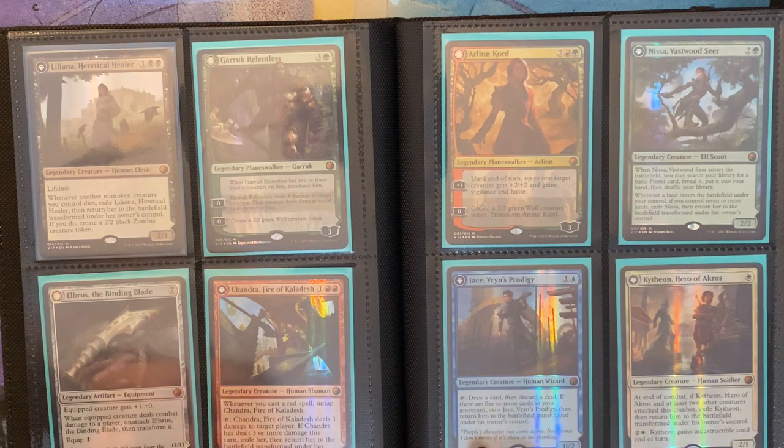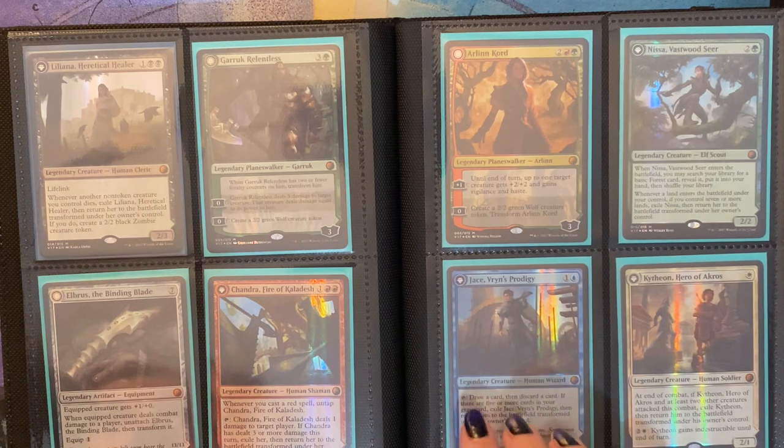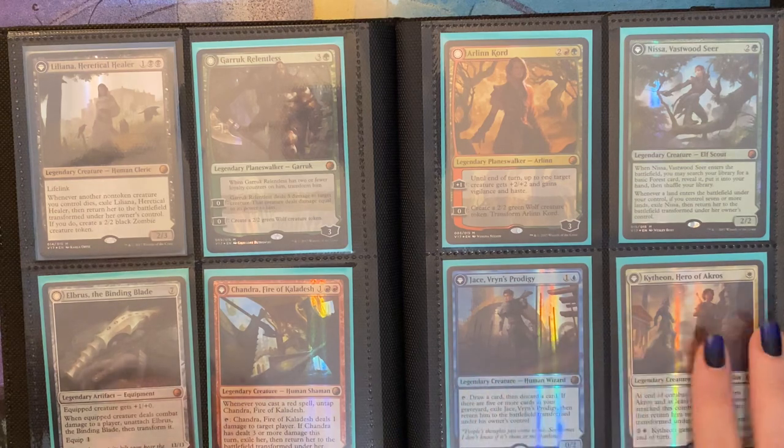This card, Jace, Vryn's Prodigy, used to be a highly sought after card. I'm not sure what it's worth anymore, but it used to be very expensive. It was a very good card because it transforms into a Planeswalker. It was pretty powerful.